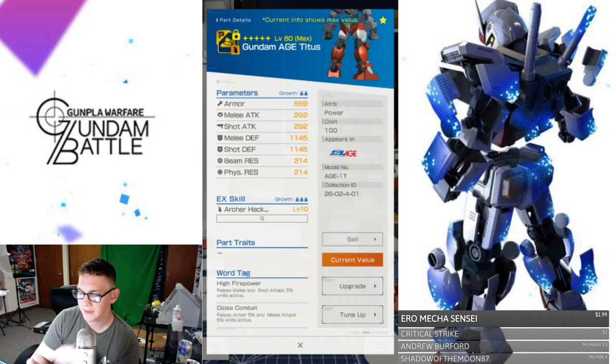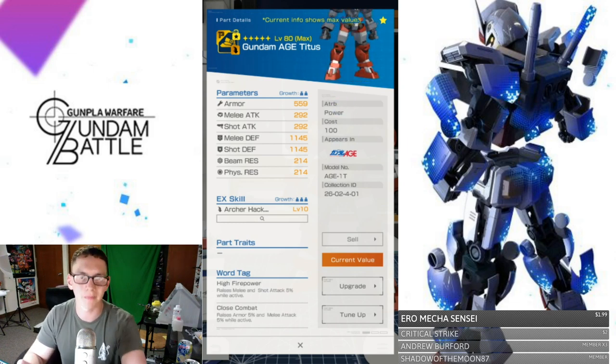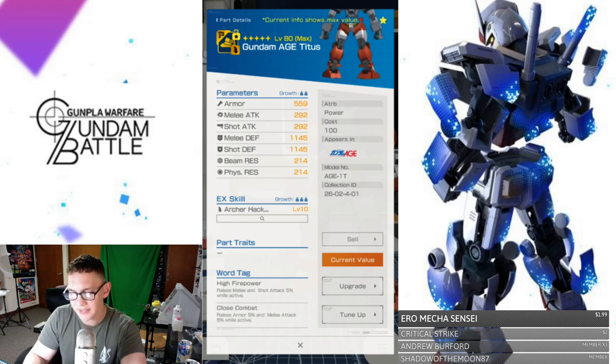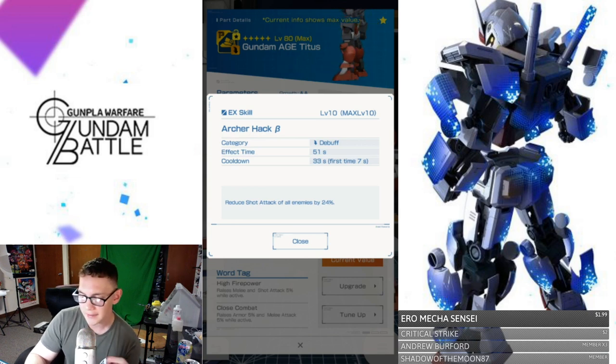Now let's take a look at the legs real quick. With the parameters, you're going to have really good defenses — 1145 each. The resistances are going to be really low as well. This time around, both melee and shot attacks are going to be pretty much tied and pretty low — that is unfortunate. The armor is going to be 559, so that's a pretty good average. For the word tags, you're getting High Firepower and Close Combat once again. And the EX skill is Hatcher Beta — so this is going to be a debuff. The effect time is going to last 51 seconds on the field, which is almost an entire fifth of the entire battle — really awesome.